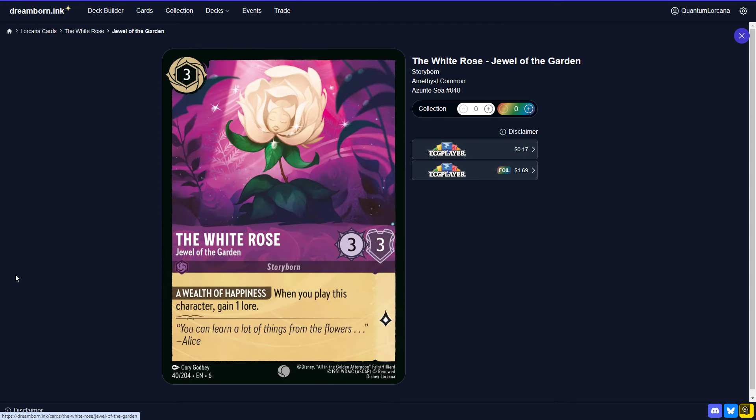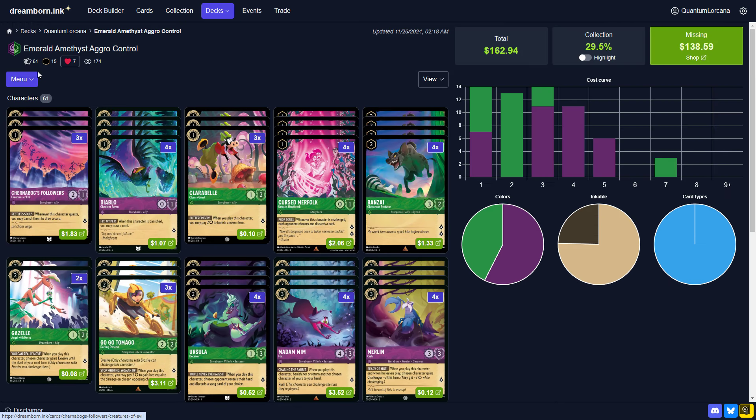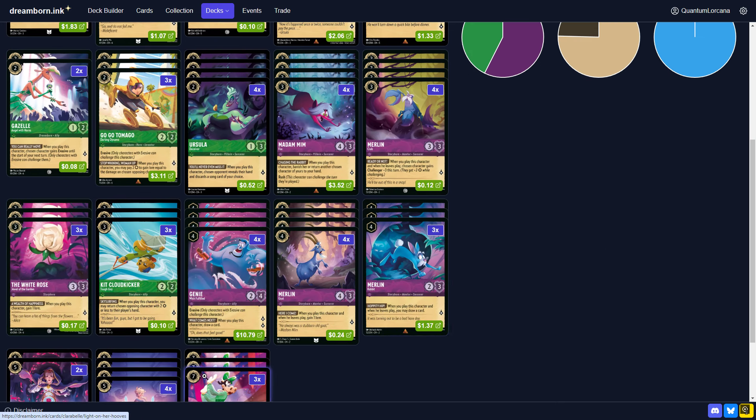Moving on, we've got White Rose. This card is good, but it is a little underwhelming — the Goat is just better. Being a 3-3 body for 3 that gains you a lore on play isn't necessarily bad, and there are some cool things you can do with it, like Krab it to make it a 6-3 and run over a big threat. But in general, you might want to cut this to two. It's never going to be bad; it's really just a question of whether there are better things to play. I'm already on 61 cards, so if I was going to cut one card to make it an even 60, it would probably be the White Rose.